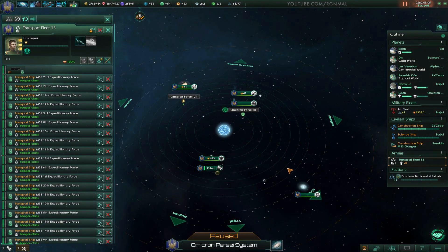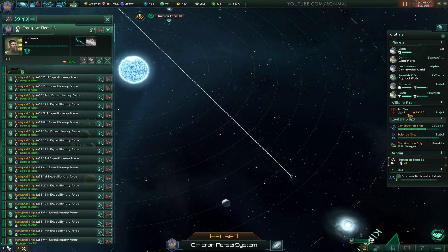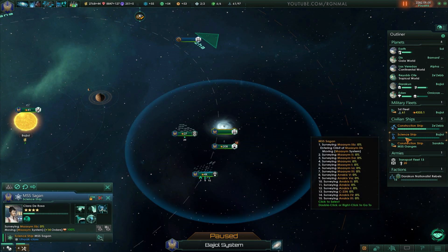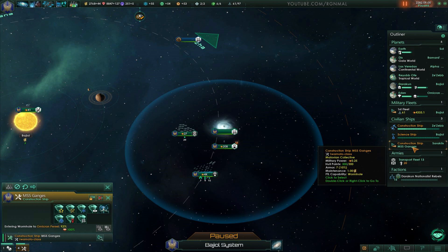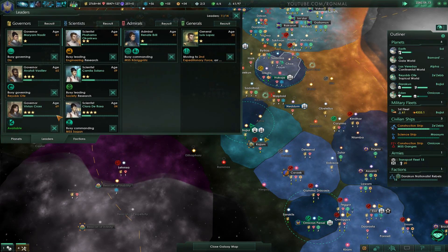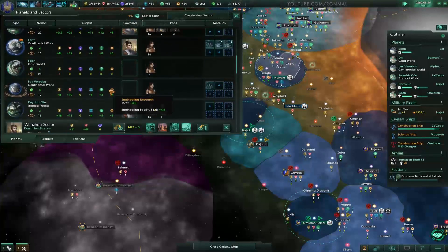We'll continue fighting from over here. Move the fleets down. You're still scanning — okay, good. Let's go take a look at the planet. I need to add the research institute somewhere — I don't think I did that yet.